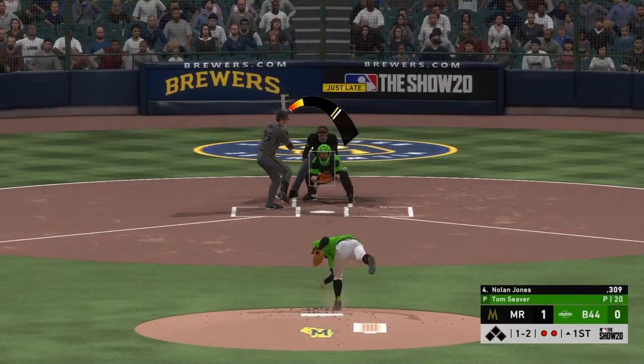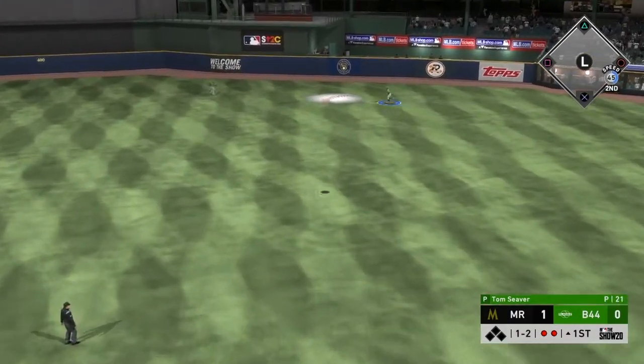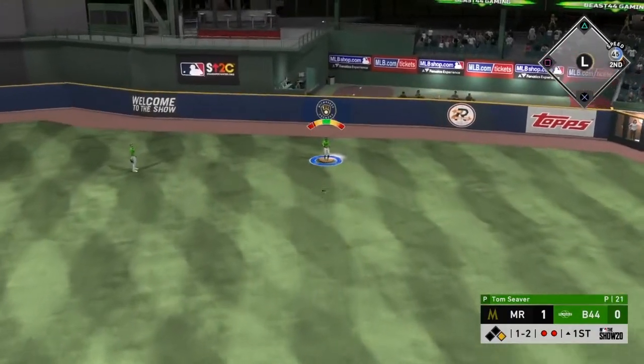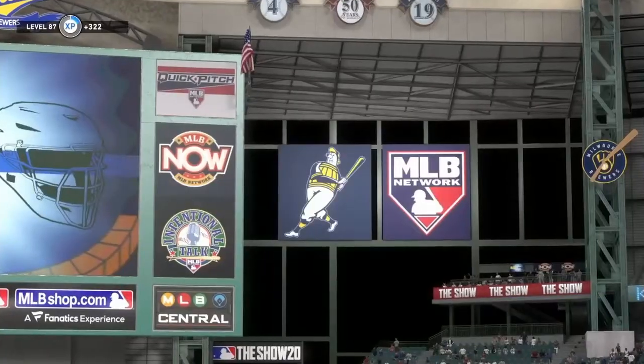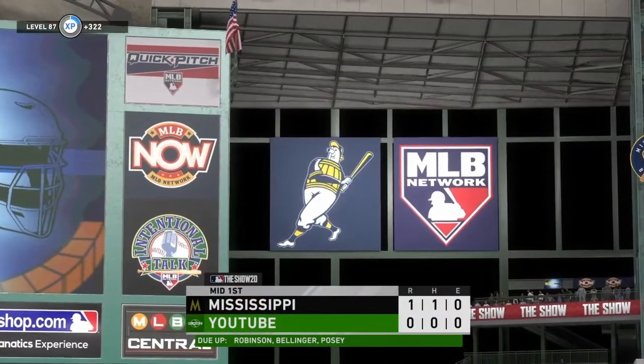12-6 curve. Get him cutting. He absolutely crushed that but he just got a little under it. Reggie Jackson is going to be there. We only give up one run in the inning, but Tom Seaver was at 21 pitches in his first inning of play. Not a great start, but let's see if we can get better.